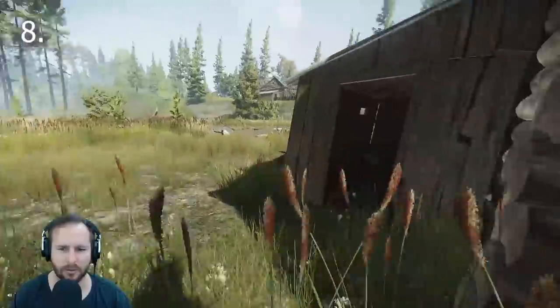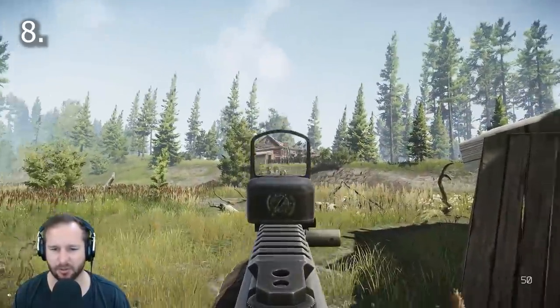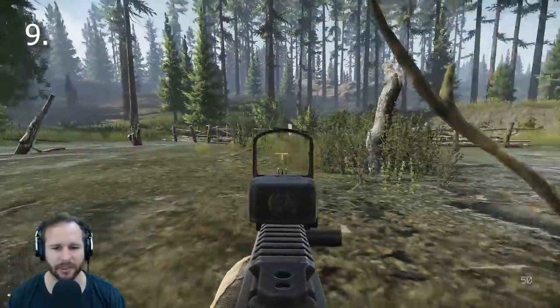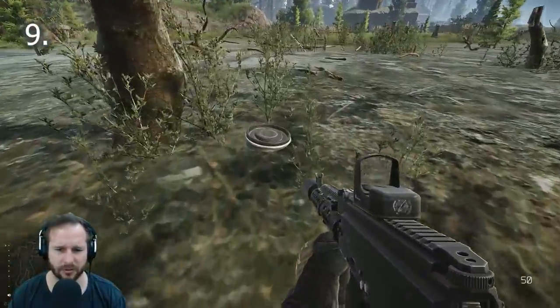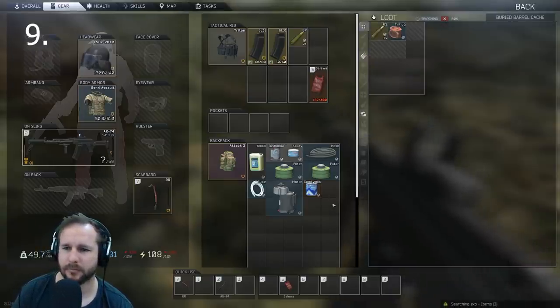Number eight is pretty straightforward. It's the house closest to the church and also the one where there's a sacrifice body thing. Just in the little shed out towards the back, you'll find the cache right there. Now number nine is located in the actual swamp itself, past the church towards the resort. The cache is located in the swamp by the downed tree.